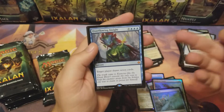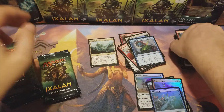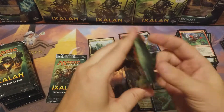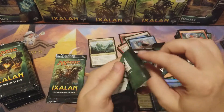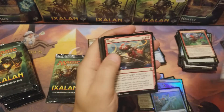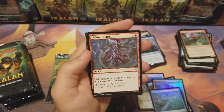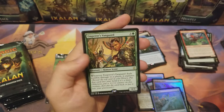Another mythic: Overflowing Insight — hell yeah! Another mythic, holy crap! Come on, I'm trying to get excited here but this box ain't giving me nothing. Ruthless Knave, Dire Fleet Captain, Lightning Strike, Emperor's Vanguard.